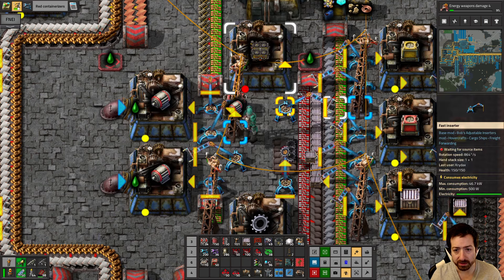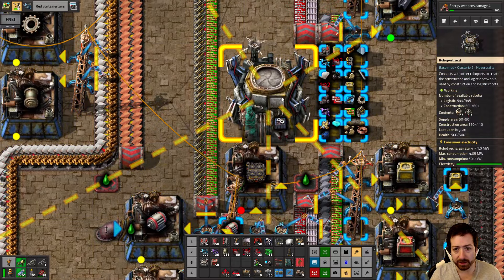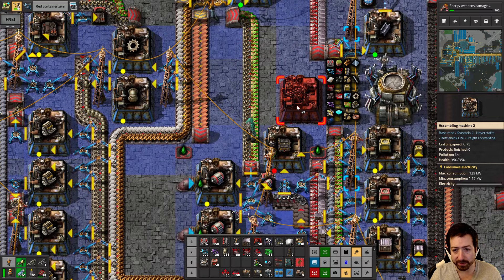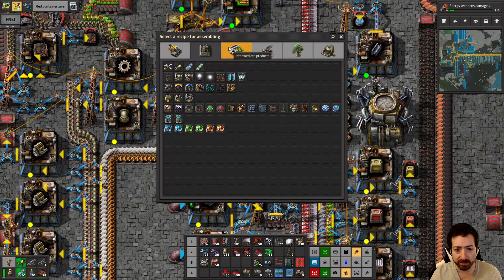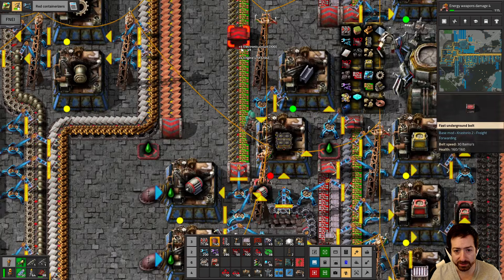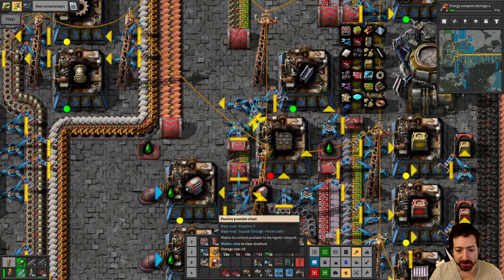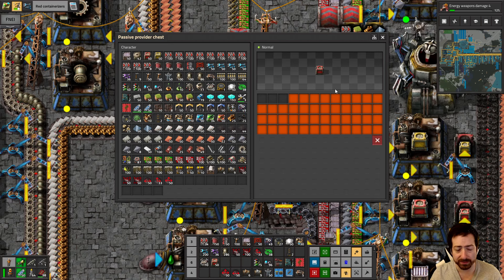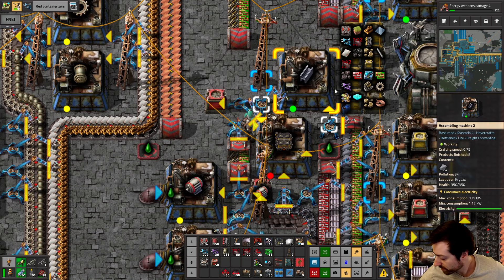I could just put a roboport there instead — that'll make my life a lot easier. This can be the other steel assembler, and this can be its output. We need the engines here with the output going into a provider chest. They stack to 50, and I'll let them go to 150 because sometimes you need huge amounts of atmospheric condensers for large projects.